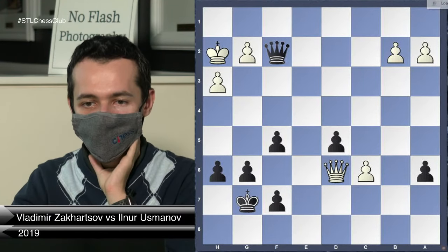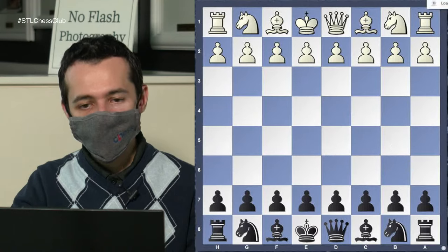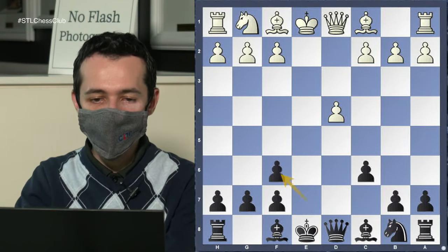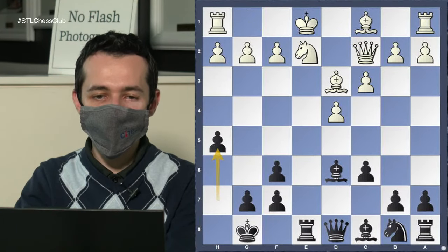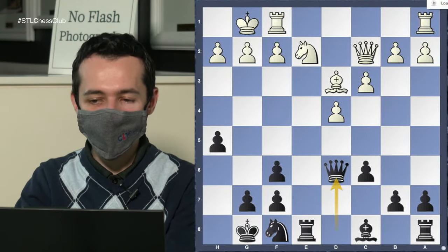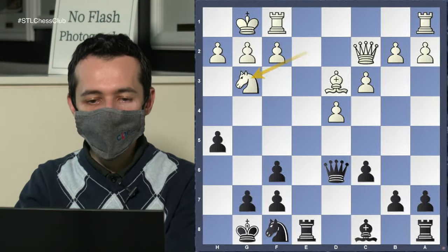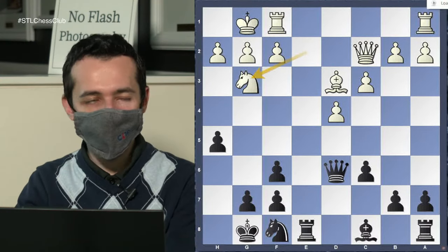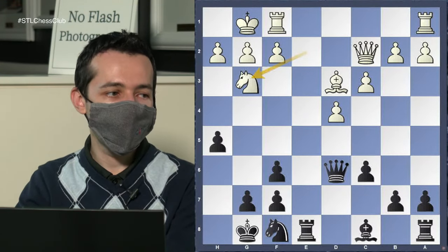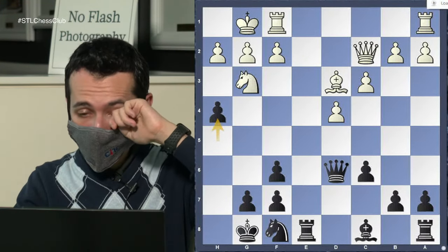Sometimes queen endgames are a little counterintuitive — you have to calculate, and ultimately it's about process of elimination. Once you see f4 and see all your opponent's ideas like Queen e5, Queen g3, Queen c3, then you can figure out maybe you should take the pawn. It's not easy, but you guys are all good players and I'm trying to do some challenging ones for you.